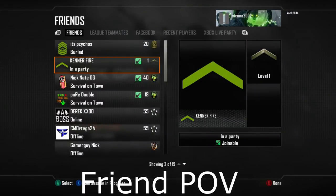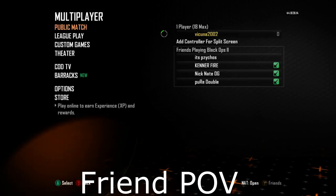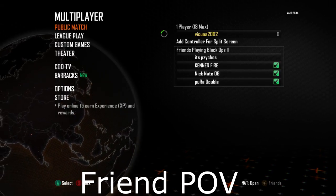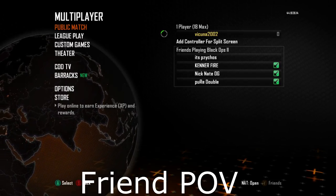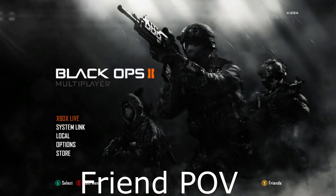Your friend is going to go into System Link and hover over Create a Game. Make sure you are in a party and that you are joinable, as your friend is going to join you. Right as he pushes X to join you, he's going to spam A and X at the same time. What should happen is he should be in his own multiplayer game and should not see his rank at all — if he doesn't see his rank, he needs to let you know.